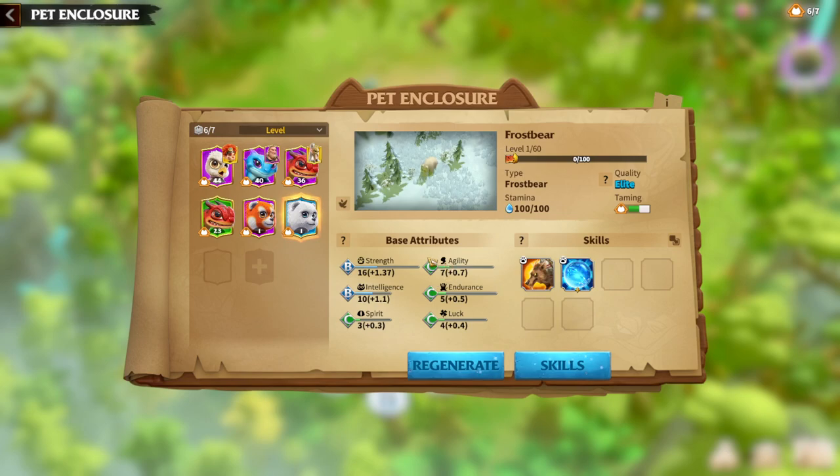First of all, we will discuss attributes — which attributes will be good for the Frostbear. In my opinion, endurance is just the attribute for tanks. Doesn't matter if it will be a Stripebearer or a Frostbear, endurance is one of the most important attributes for this type of war pet. Second, it can be luck, it can be intelligence, it can even be strength — depends on what kind of gameplay you are going for.